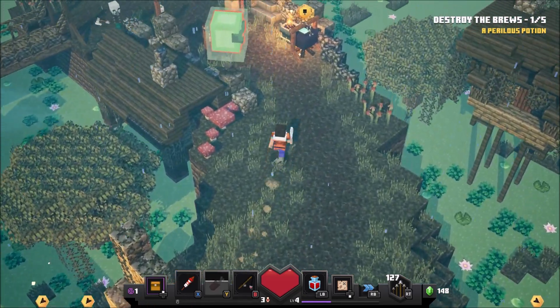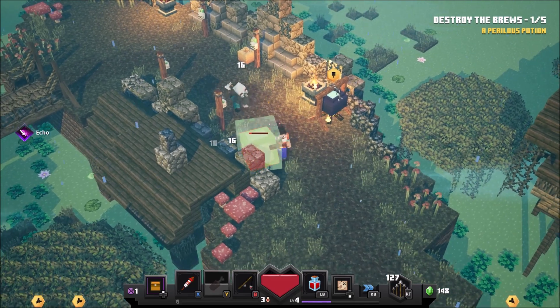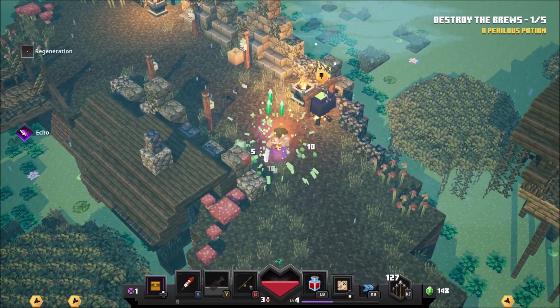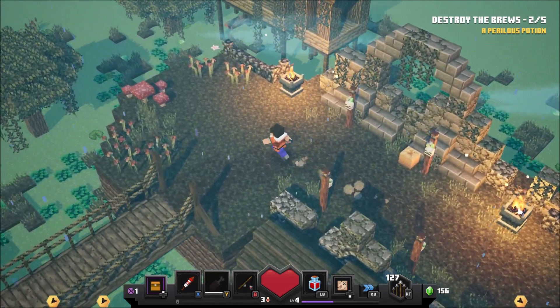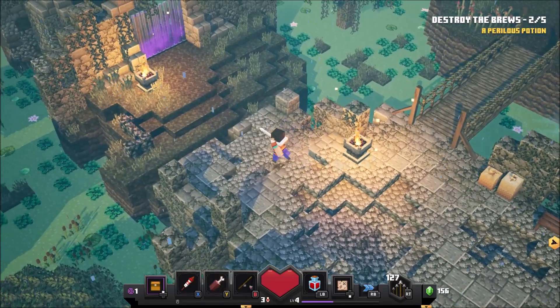I feel like cauldrons in normal Minecraft are a bit naff. I feel like they could seriously do with an upgrade, visually and just generally in terms of usefulness. So maybe that kind of design we saw for the cauldron in Dungeons looked a lot cooler — maybe they could think about adding that in at some point.